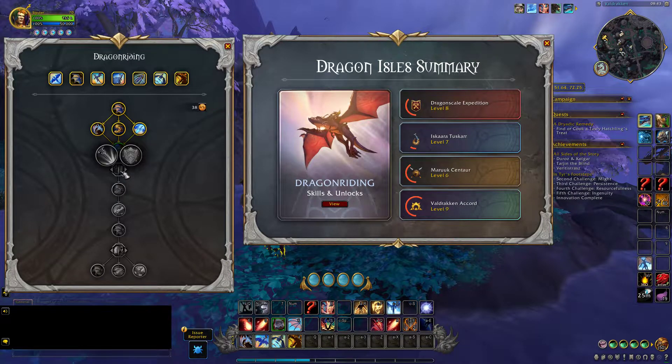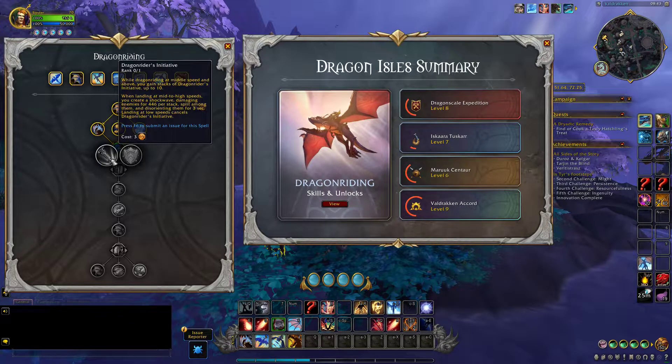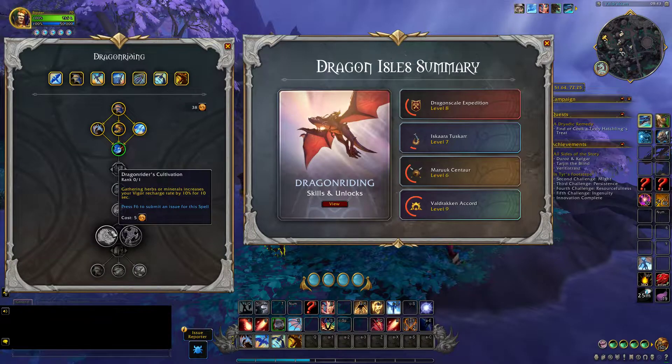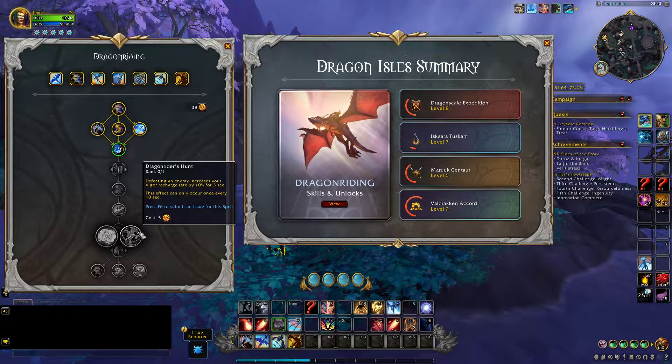It's not too hard. I think I will select Dragon Rider Initiate because I have a Stun, and here I will select Dragon Rider Hunt.